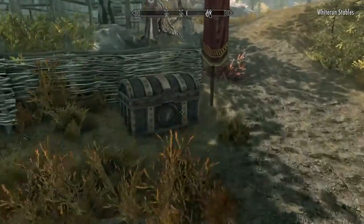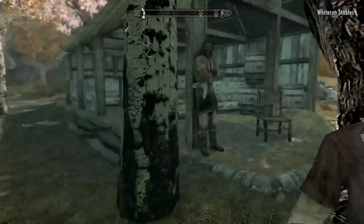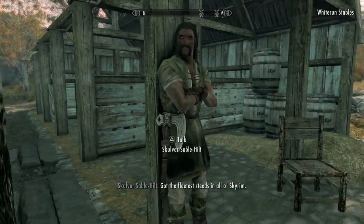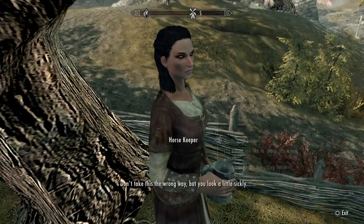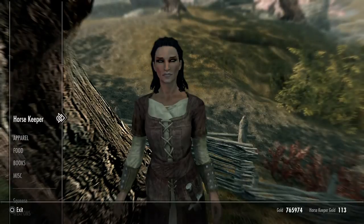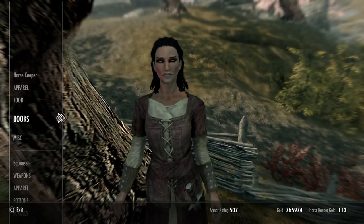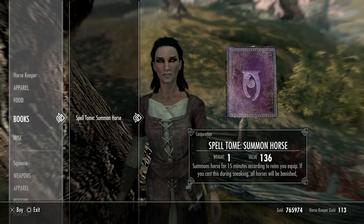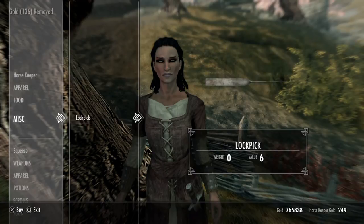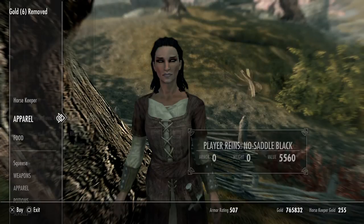Now we can get on to the nitty gritty. We're going to get off here and talk to this lady — I think it's the horse keeper. Let's talk to the horse keeper: what have you got for sale? This is exactly what we want. If you go down to books, you're going to find the spell tome for Summon Horses.